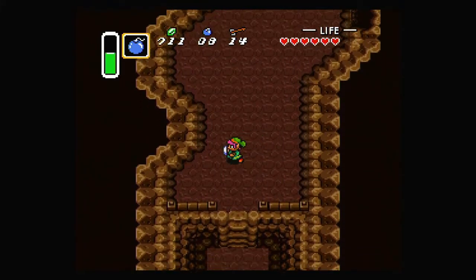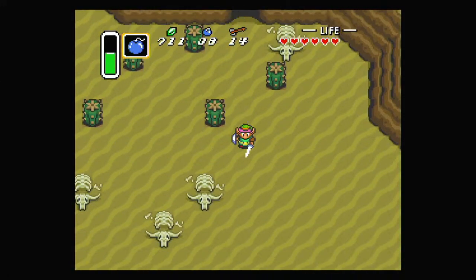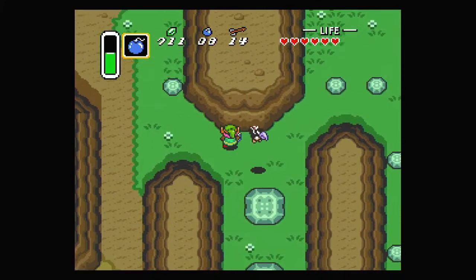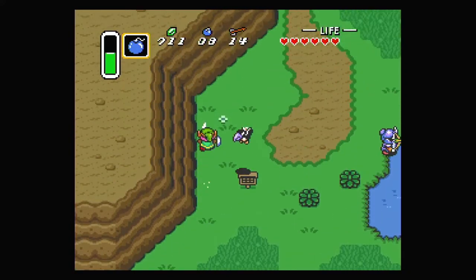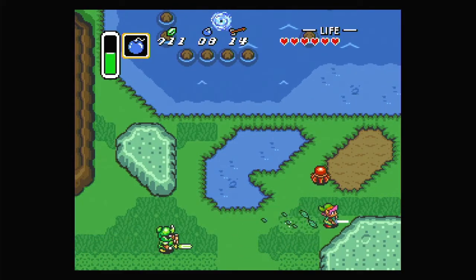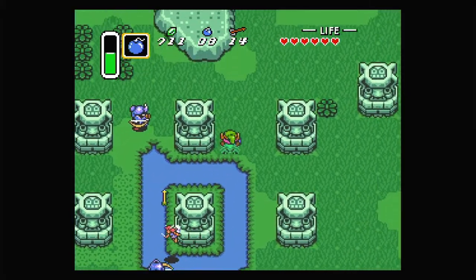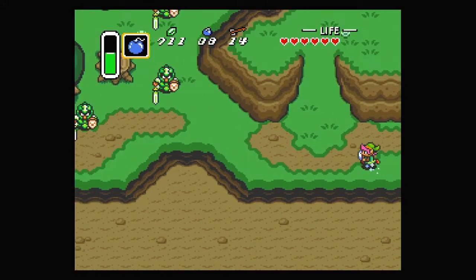That's everything in this cave, so let's head back to find the Book of Mudora — it's a fair way to travel back, but luckily we have the Pegasus Boots. Just keep running. Also, I believe if you run into that statue it drops a fairy out, which is interesting — though I might be wrong so I'll leave that alone.